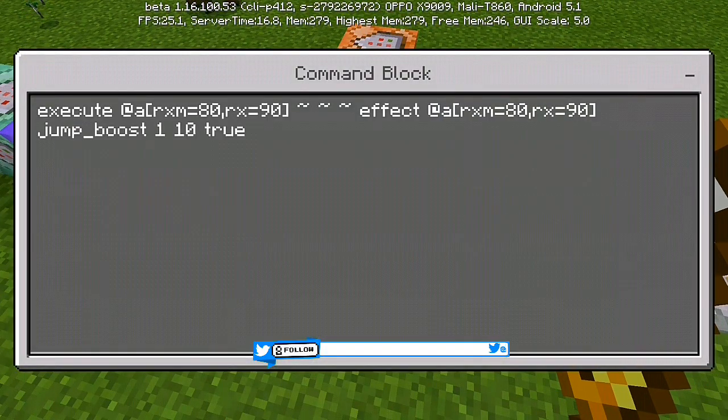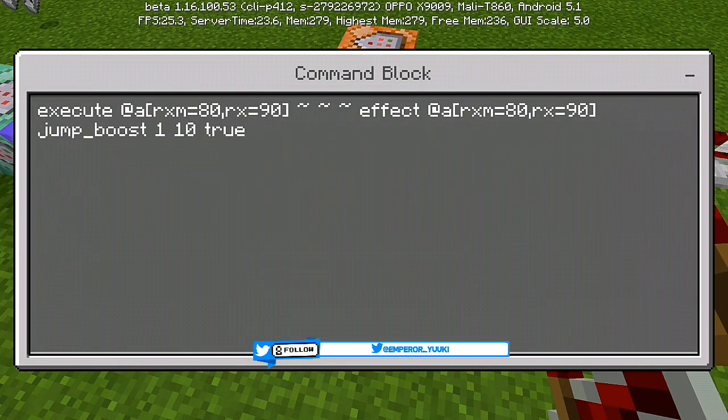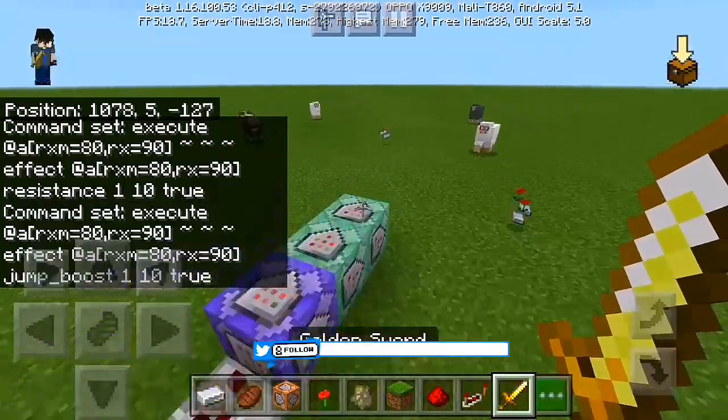For the last command block: execute at @e[rxm=80,rx=90] ~ ~ ~ effect @e[rxm=18,rx=90] ~ ~ ~ jump_boost 1 10 true. Set it to repeat, conditional, and always active. And there you have it — your own enchanting or casting spell in Minecraft, which summons iron golems as bodyguards and sets nearby mobs on fire.